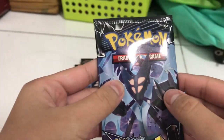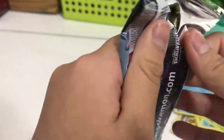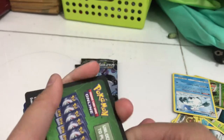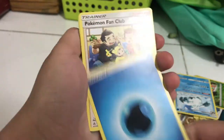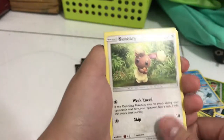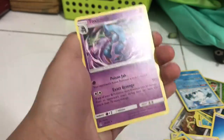Next one up — this one's a Necrozma Lunala one. I really want to get either a Glaceon or a Leafeon GX. Or a Rainbow Rare — that would be the best. But I don't think I'm going to get any Rainbow Rares in this video. Here's the code. Water Energy, Pokemon Fan Club, Print Flop, Looker Whistle, Shaymin, Bunnelby, Hippopotas, Passimian, Shinx, Paw Pad, and a regular rare Toxicroak.